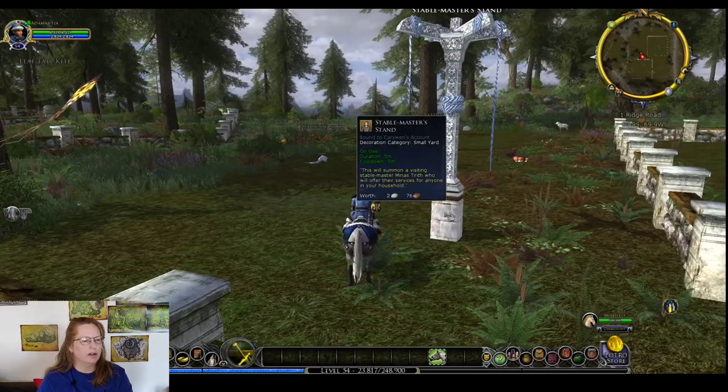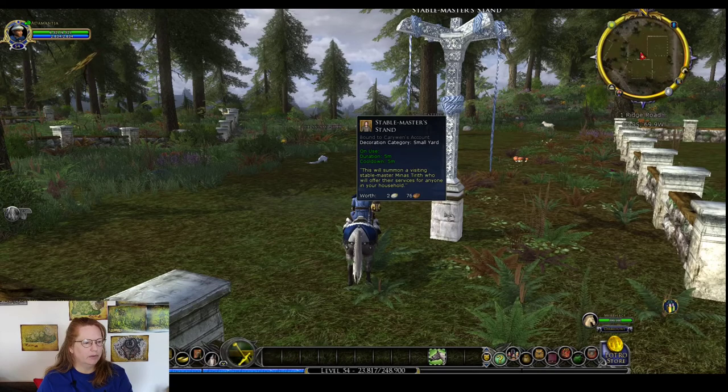The Stable Master Stand — this will summon a visiting Stable Master who will offer their services for anyone in your household. That's new!